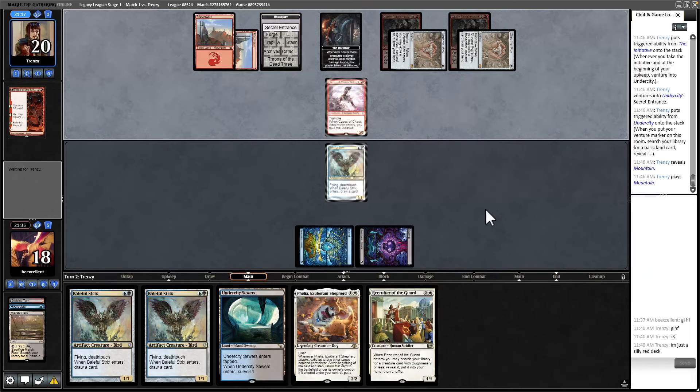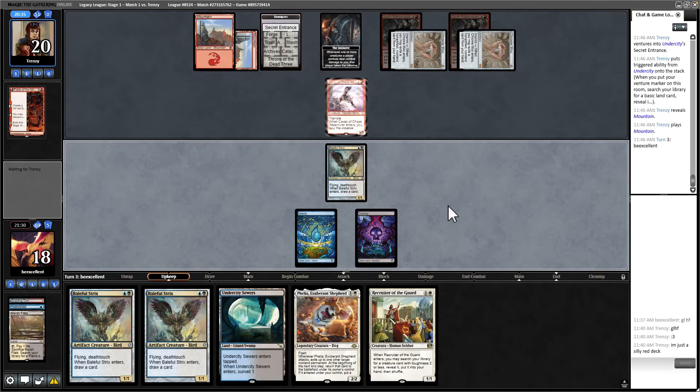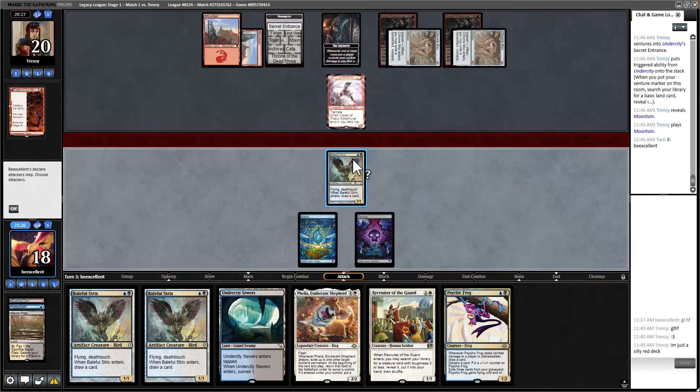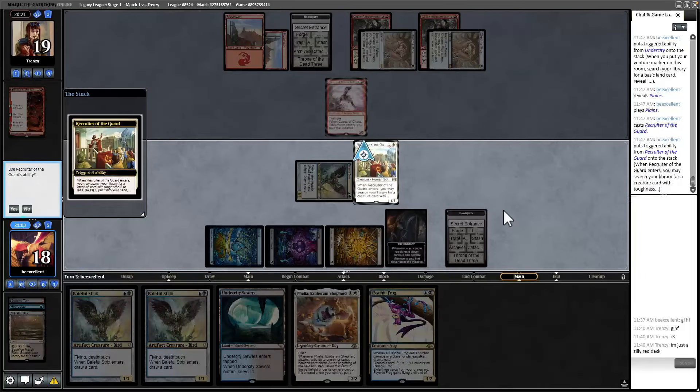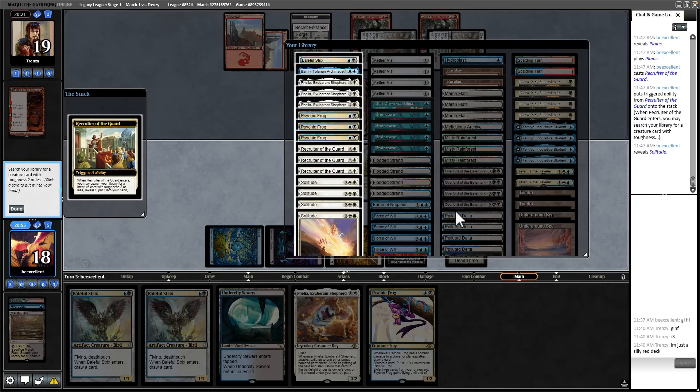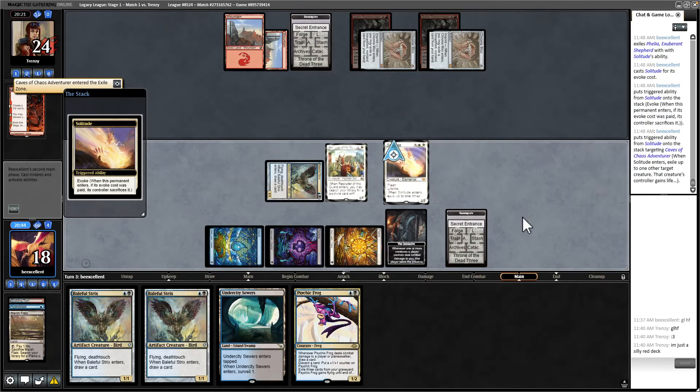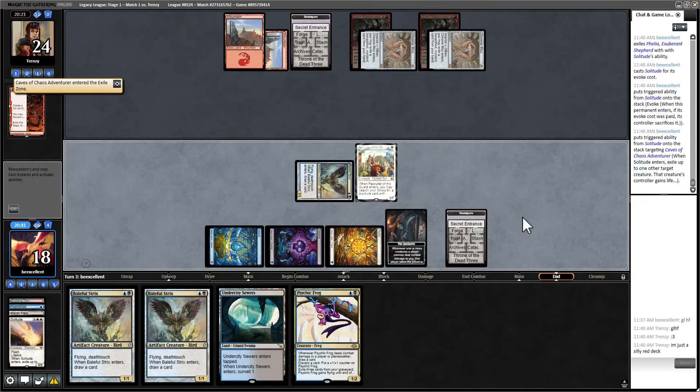Caves of Chaos Adventurer is okay — it will go get our white source. Then what I'll do is get a Solitude and Solitude their Caves of Chaos Adventurer, attack with Baleful Strix, and take the Initiative. This is actually probably the best thing that could have happened, giving us the Initiative so we can generate value and kill them relatively quickly, and giving us a way to get White. We have cast the Recruiter — I'm just going to go get a Solitude.